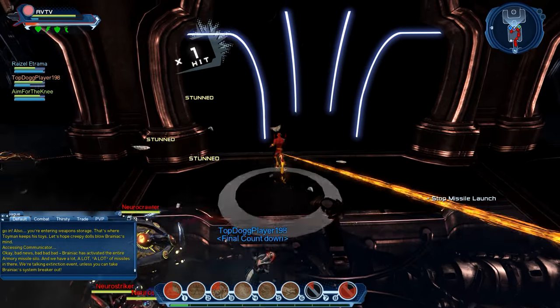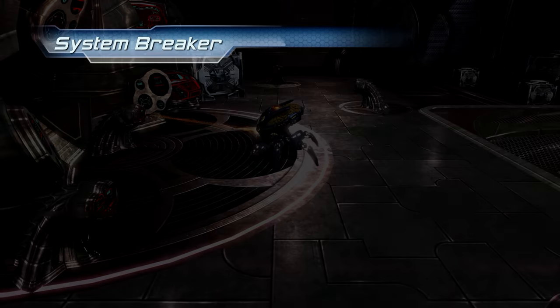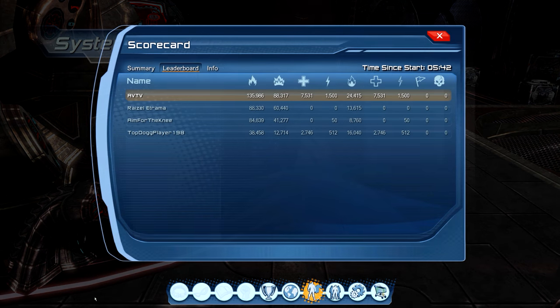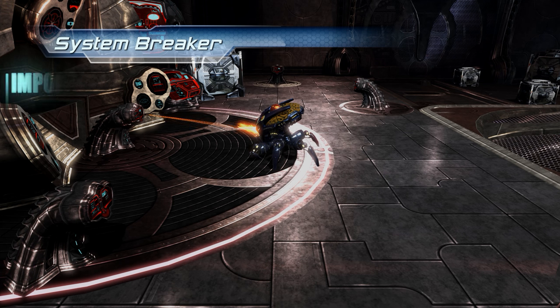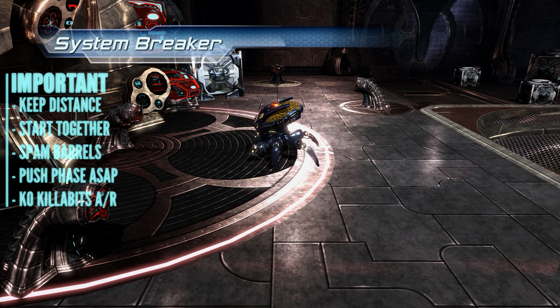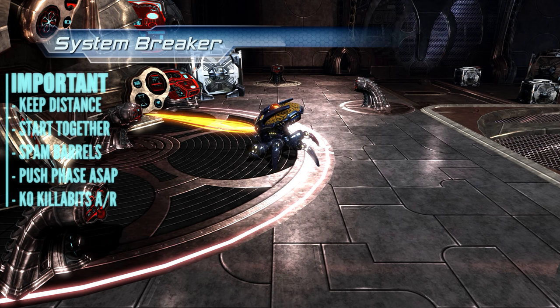Now for the most critical part of the speed run — how your team initiates the final boss will make or break your runtime, so it's important to understand two of System Breaker's nuances. First, System Breaker has three phases: each time you take it down to 50% health, its size and maximum health will be doubled. More importantly, each phase has a different timer for when the boss summons its killabit allies, which will heal it. Pushing a phase fast enough resets that timer, and if you manage to push all the way to the final form quickly, you will barely have to deal with the healing mechanic, if at all.